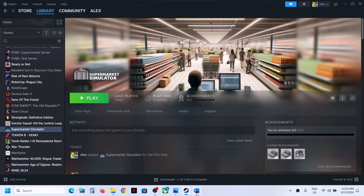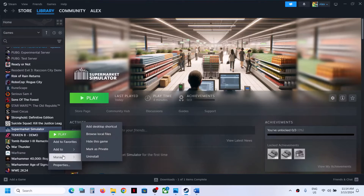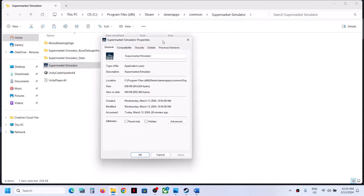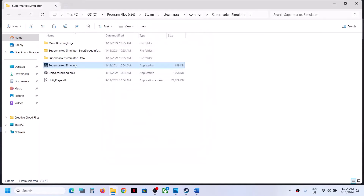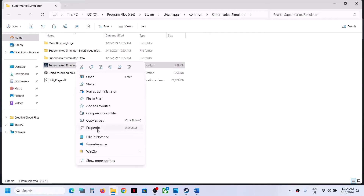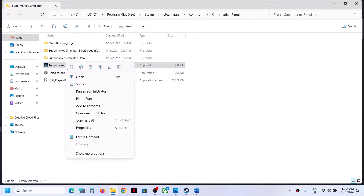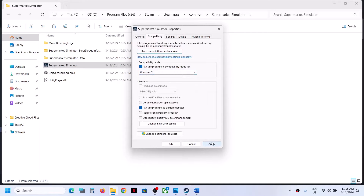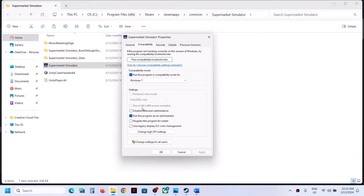The next step is to run the game as an administrator from the game installation folder. Right-click the game in Steam, select Manage, then click Browse Local Files. Right-click the game exe file, select Properties, go to the Compatibility tab, put a check on Run This Program as an Administrator, click Apply, then OK. Double-click the exe to launch the game.